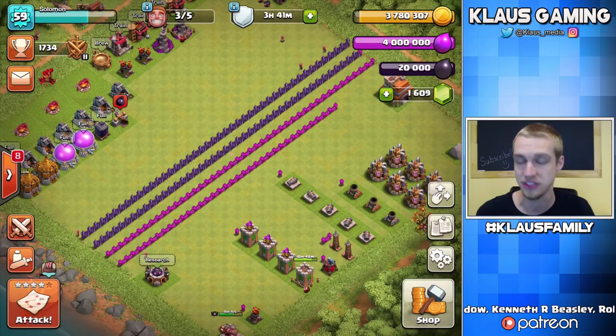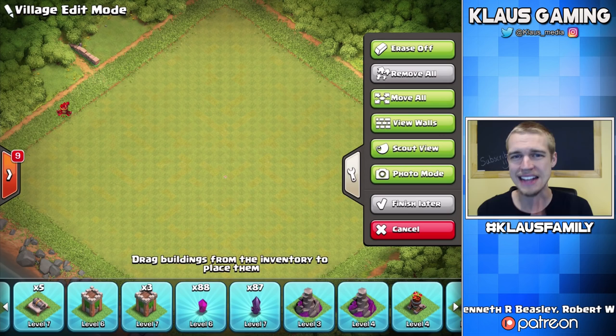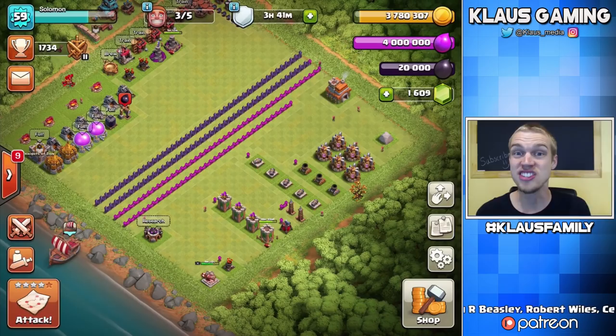One thing I want to mention before we start the upgrades — look at our walls, they're halfway done. If we go into edit and remove at the bottom, we have 87 level 7 walls and 88 level 6 walls. That means we're almost exactly halfway done with our walls, which is insane because I haven't focused at all on the walls — I've just been pouring extra loot into them this entire time.